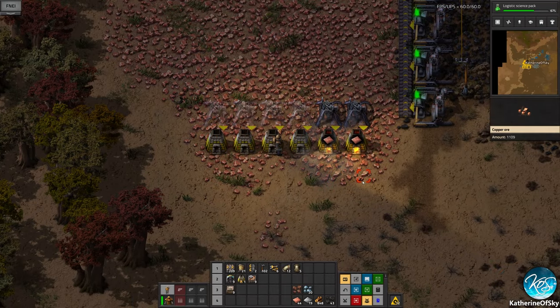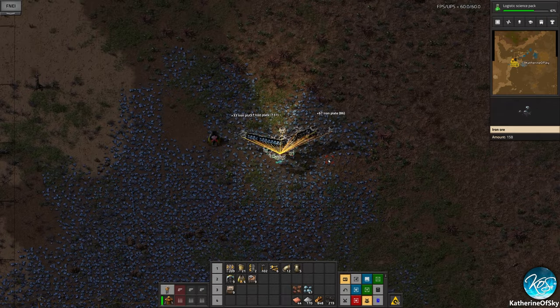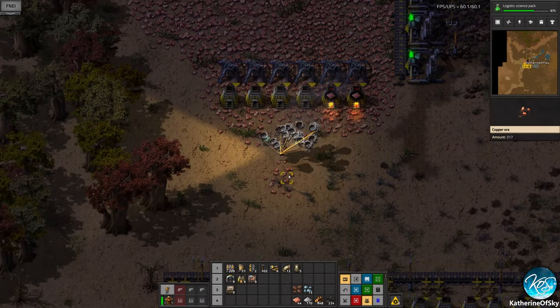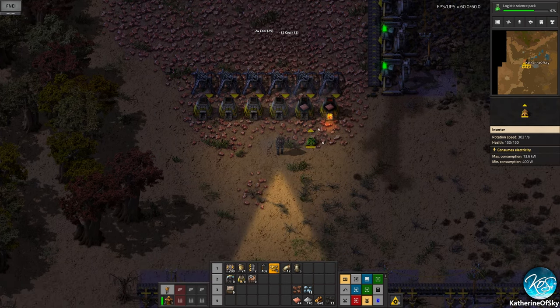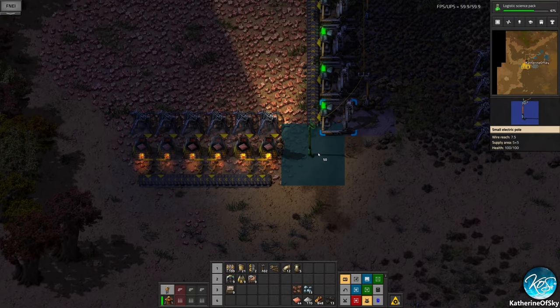We didn't pick up those yet — whoops. So I was going to get rid of these and move them over here and recycle the furnaces as well for other projects. Let's put this coal in here. Now the other thing we can do is a little bit of sneakiness — move these here instead of relying just on that box in the world.